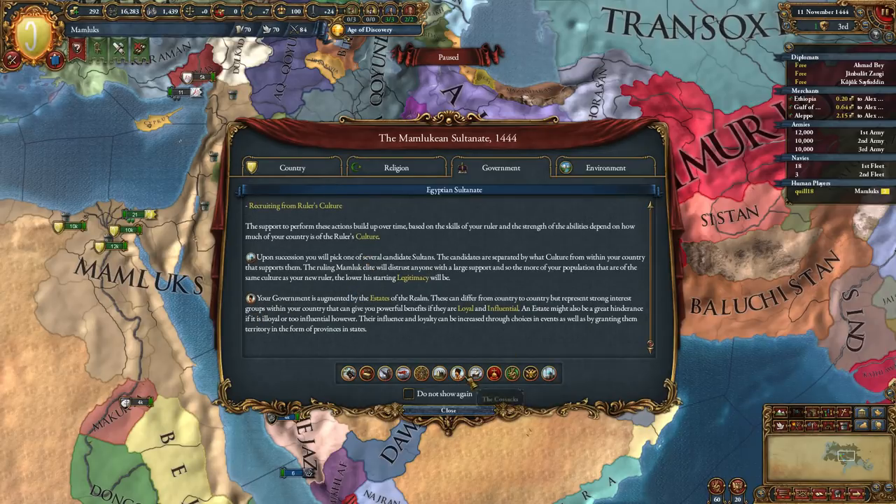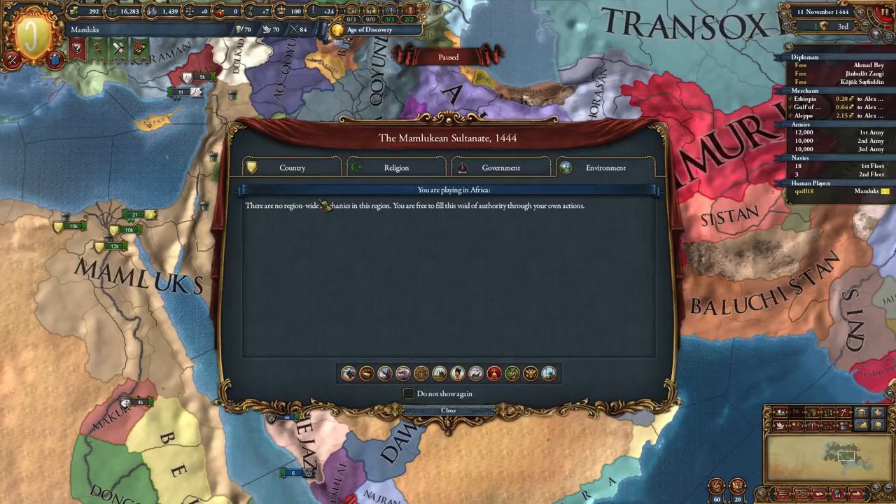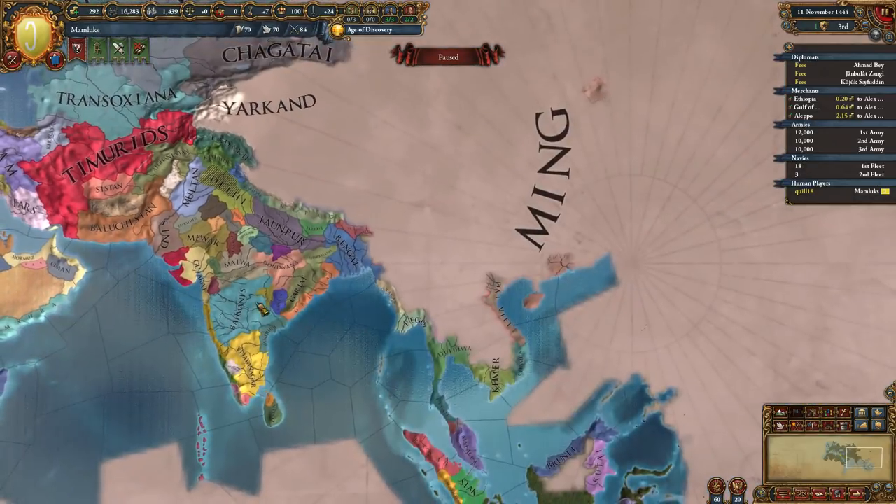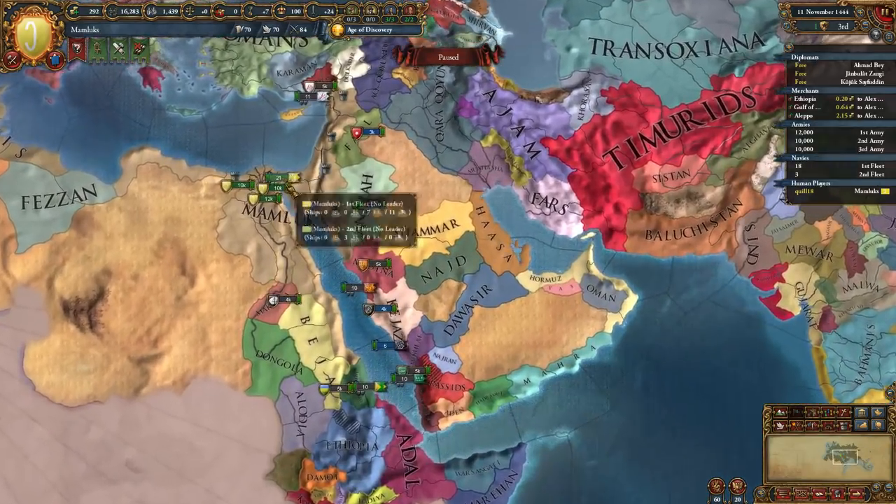Another note here - that's the Cossacks expansion which introduced the estates. There's an environment tab here - nothing special for Africa. If you start as an Asian country, you will get a description about the tributary system and things like that, because of course you've got the whole Ming blob thing going on.